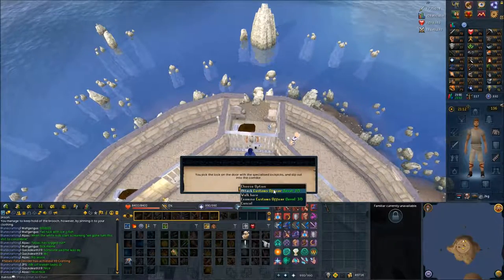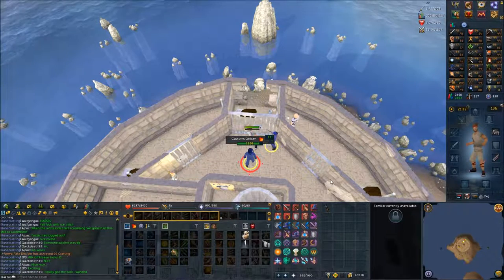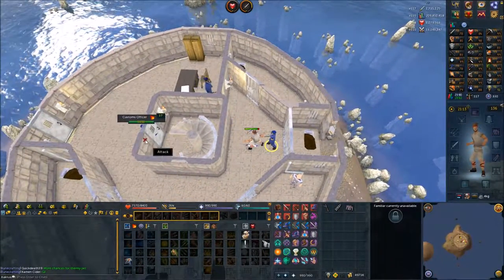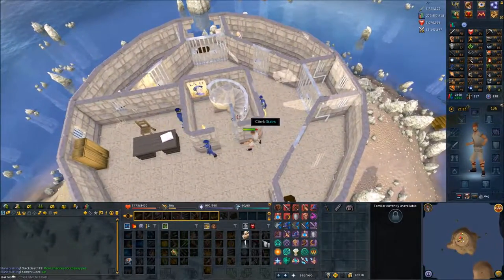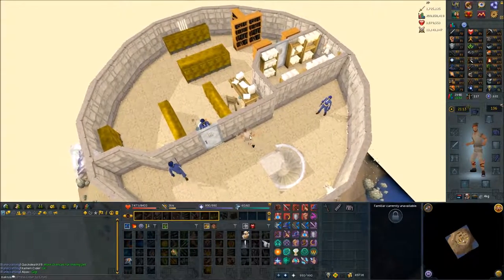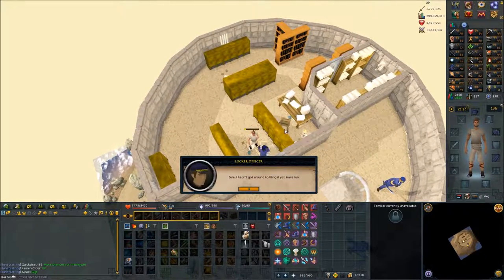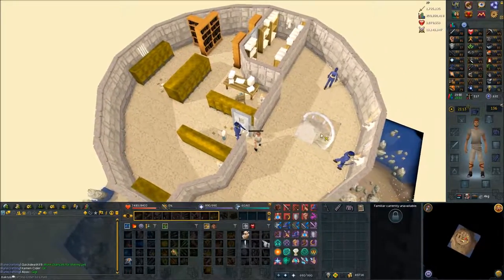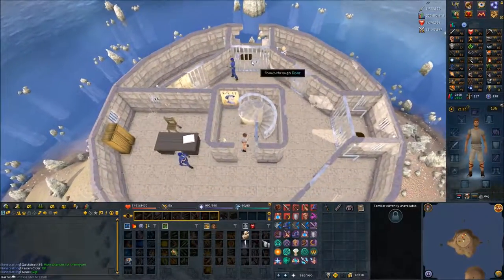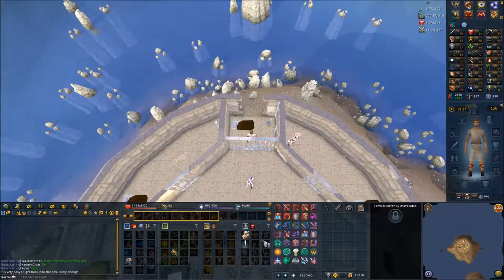Use the crude lockpick on your door and again you're going to kill a customs officer. After you kill them, pick up their hat, top, and bottom — the trousers, the shirt, and the hat. Equip them. Open the door and go upstairs, climb the stairs twice, then open the door and talk to the officer. Open the door, go back downstairs, climb down the stairs, go through your jail cell door — right-click and open it — then shout through the barred window.